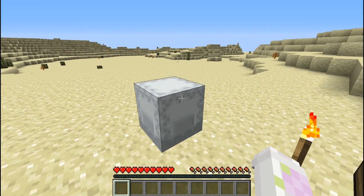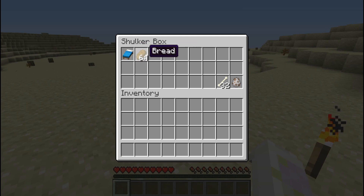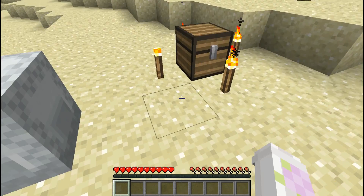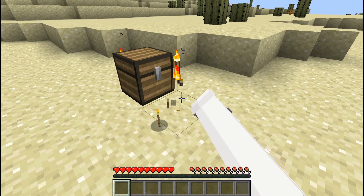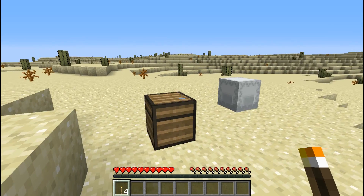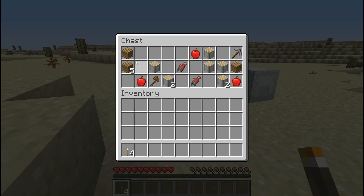I did give myself a bed and some starting bread, a wolf spawn egg, and a bone because I need me a doggo. Pretty much we are just living in a desert — that's really all it is — but we do have a bonus chest, because I was not going to leave myself high and dry. No saplings whatsoever, though.